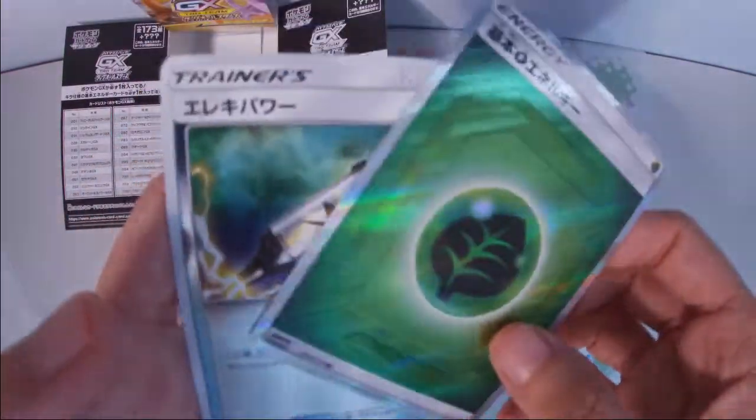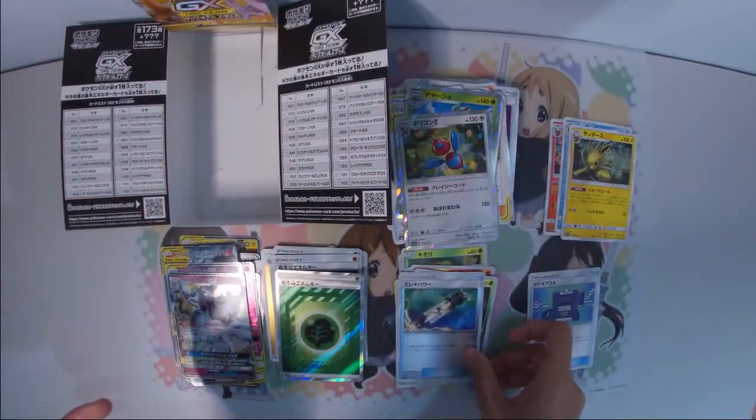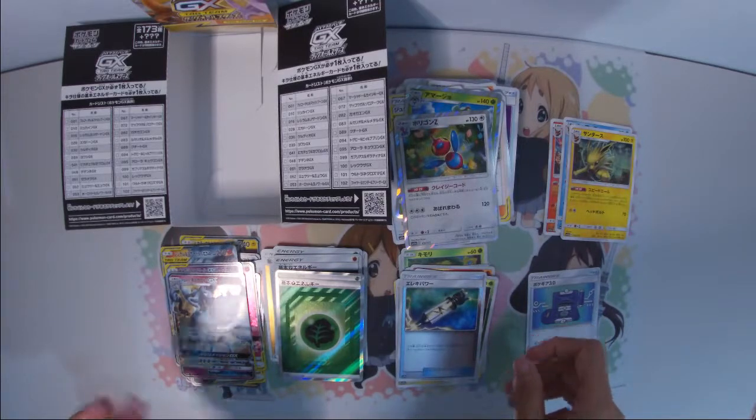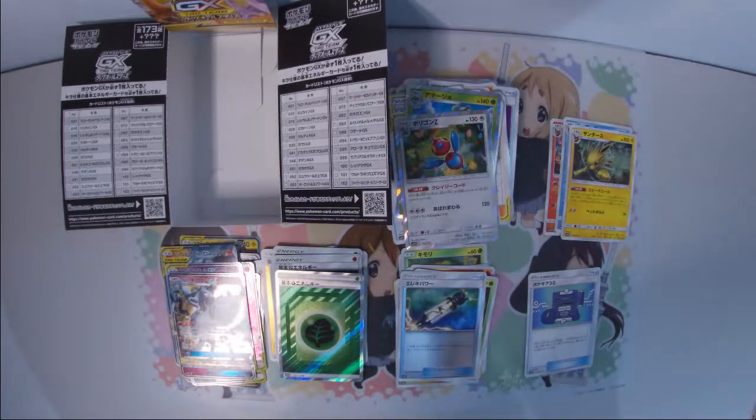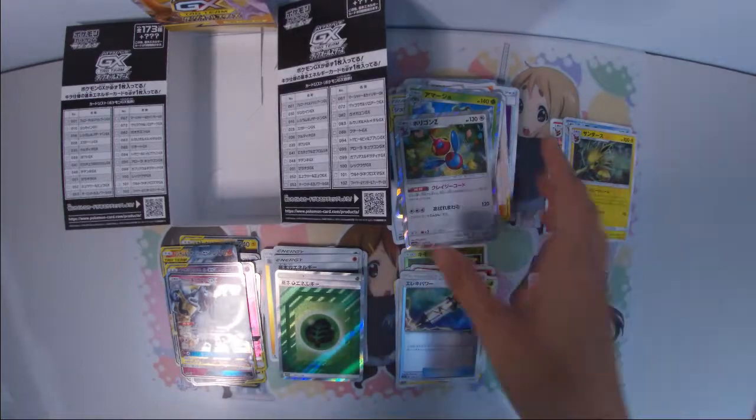It's very cool at the sides. Our last card — I think it's Electro Power, or in Japanese it's called Ereki Power. I totally forgot what it's called in English. Maybe I'm just not in the right mind. But did we really not get any Eevee from all these packs?